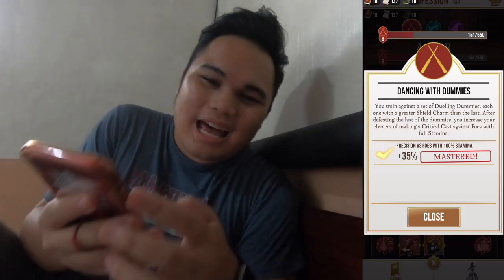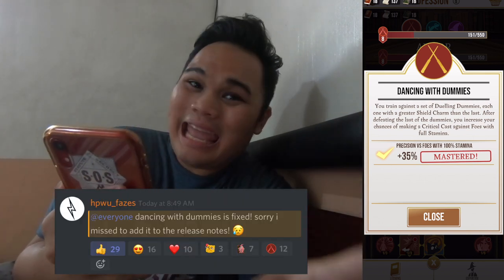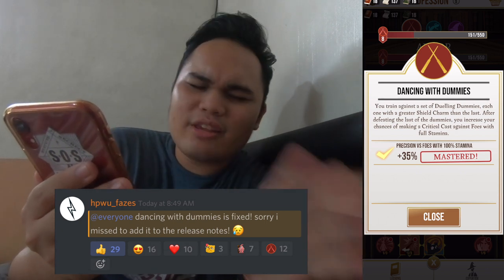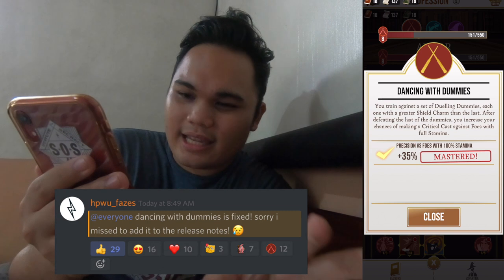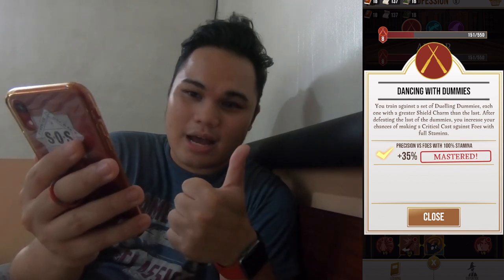They did make a lot of bug fixes — things like fixing an issue with the title Porky Passenger, something with Wizarding Challenges, and something about the registry. Notably, the Harry Potter Wizards Unite team has confirmed they fixed Dancing with Dummies. For Aurors, this is awesome. If you pair it with First Strike, you're going to be a damage output beast. So if you still don't have Dancing with Dummies, you should get it now — it's fixed.